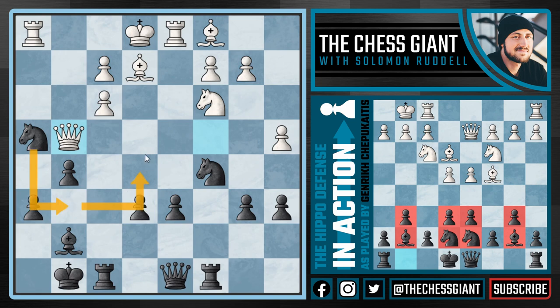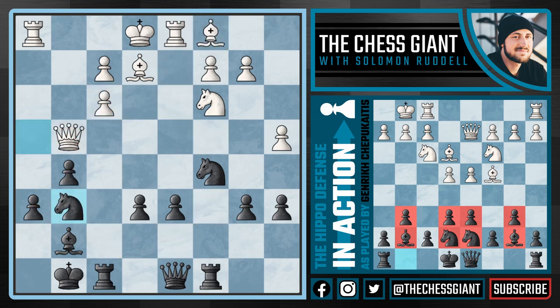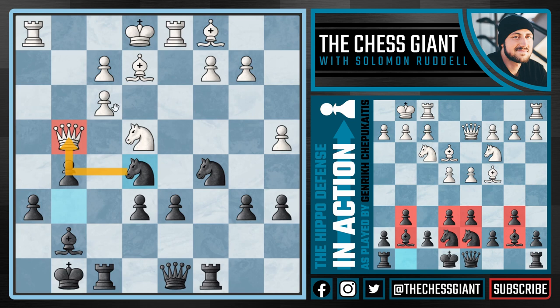Where could this knight be better placed? We see black play Knight g6 followed by Knight e5. By putting our knight on e5, it is a much more centralized and active piece. In the game we want to put our knights in the center of the board because they attack more squares. Bishops are a little different — a bishop on c1 attacks the same diagonal as on d2 — but in general, knights belong in the center.